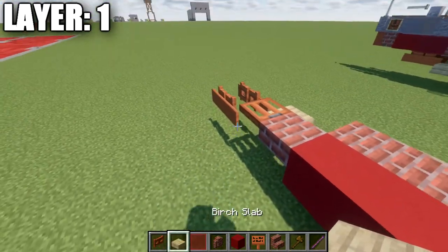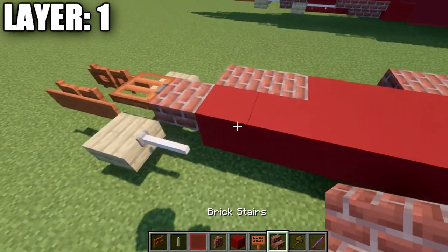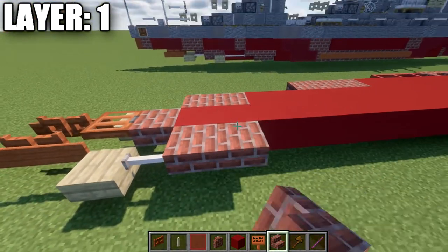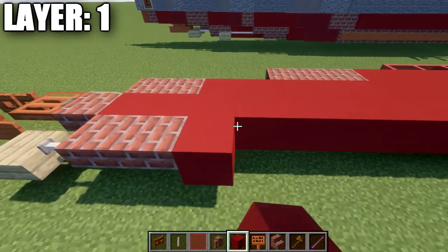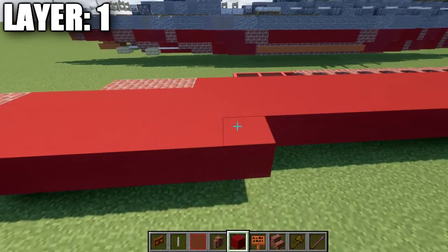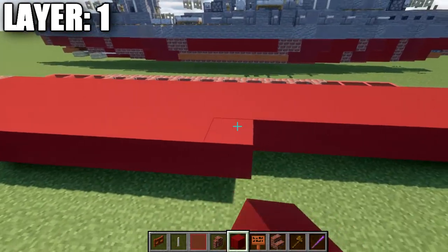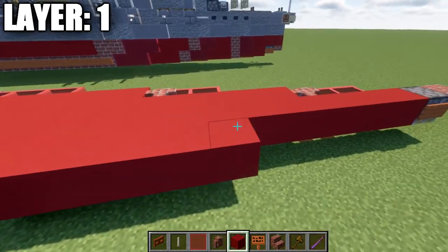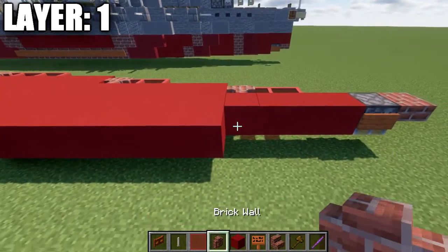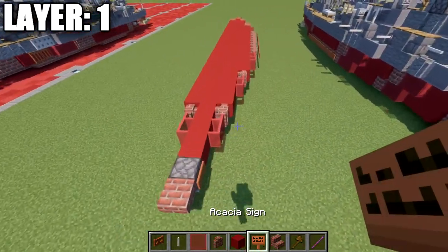Place down a birch wood slab going forward, followed by an end rod, then a brick upside down stair, followed by a second brick upside down stair. Go forward 29 red concrete blocks, then a brick wall, and then two red stained glass panes going forward. Going to the side of the third red concrete block from the front, place down a red stained glass pane to the side, one more back, brick wall, and then 19 red concrete blocks back. Then a brick upside down stair, another brick upside down stair, and a brick top slab.